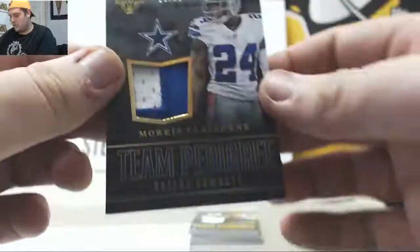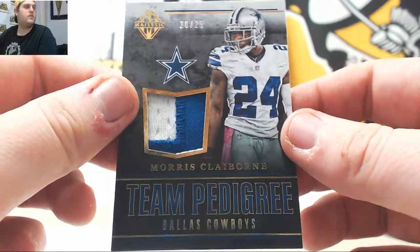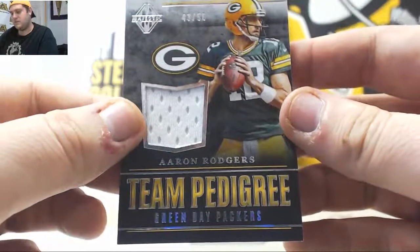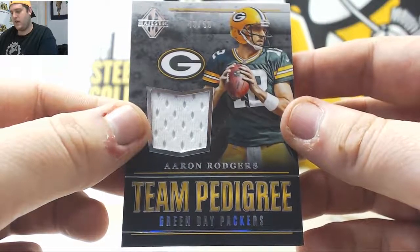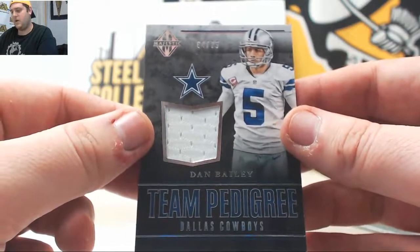Next up — for the Dallas Cowboys, we've got a patch right here, 20 to 25, Moe Claiborne. That is going to go to the NFC East, Perry W. Going to the NFC North, 43 of 50, Aaron Rodgers — that is Michael R. Dan Bailey, jersey card out of 75 — that's going back to the NFC East, Perry W.